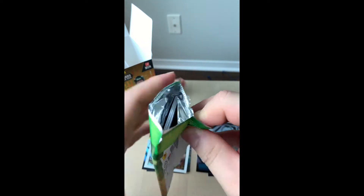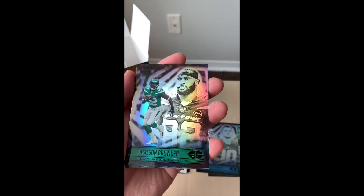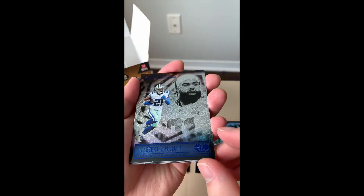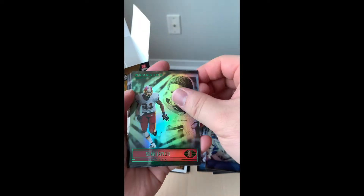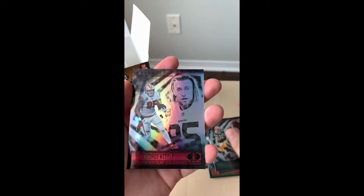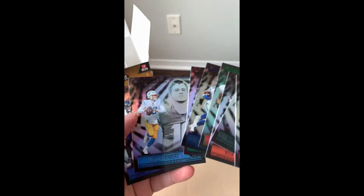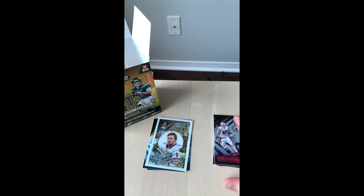Moving on to our second pack. We have Jameson Crowder and Ezekiel Elliott — nice. Moving on, we have Sean Taylor from the Redskins, before they changed the name, and Nick Chubb, Aaron Rodgers, and George Kittle. It looks like in that pack we actually didn't really get anything special — that's a little unfortunate, but that's all right.